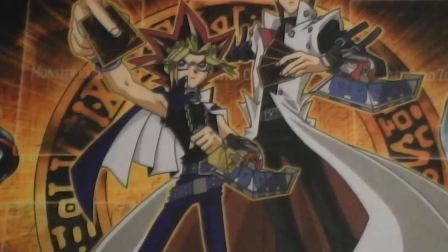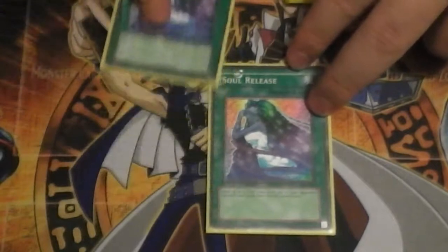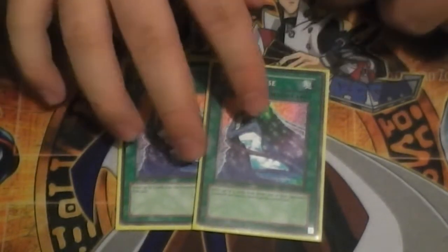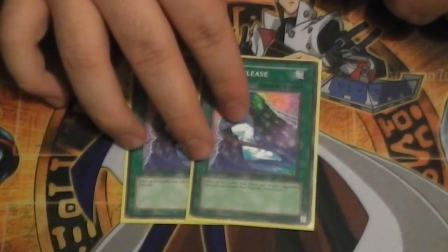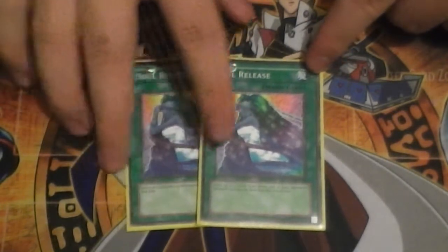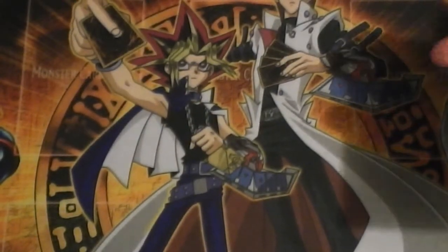Two Maxx C - got this off primarily against Burning Abyss; sided it into a couple of other matchups and never saw it. Double Soul Release - I saw this once against the Hieratic Ruler matchup, and also once against Blackwings, but used it as fodder for Scrap Dragon's effect. Overall it was useless.